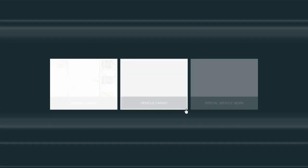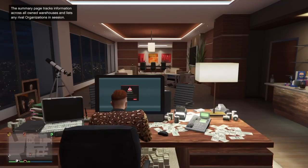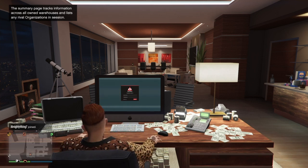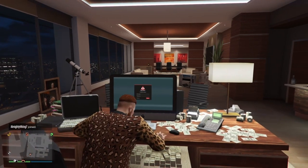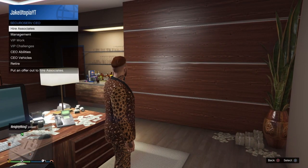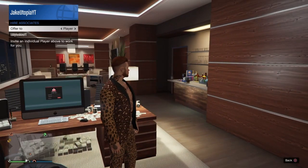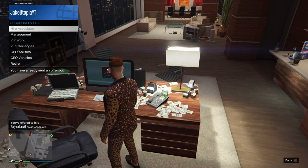What you want to do is click Special Cargo. I'm gonna go ahead and hire up my buddy Eddie — there he is.